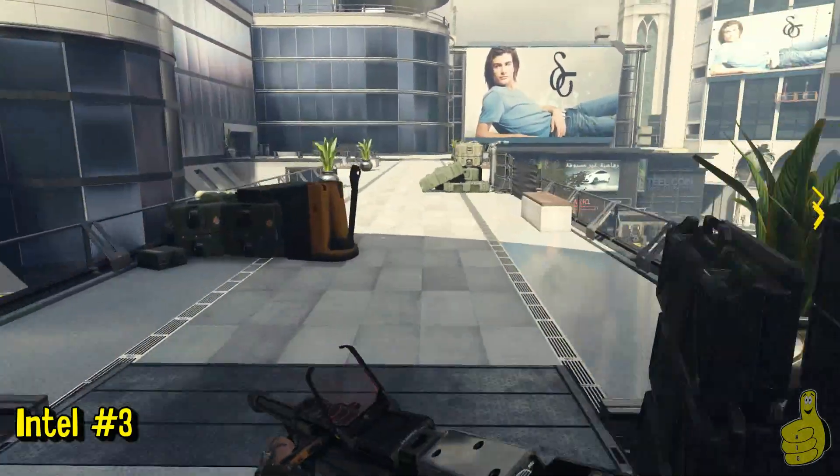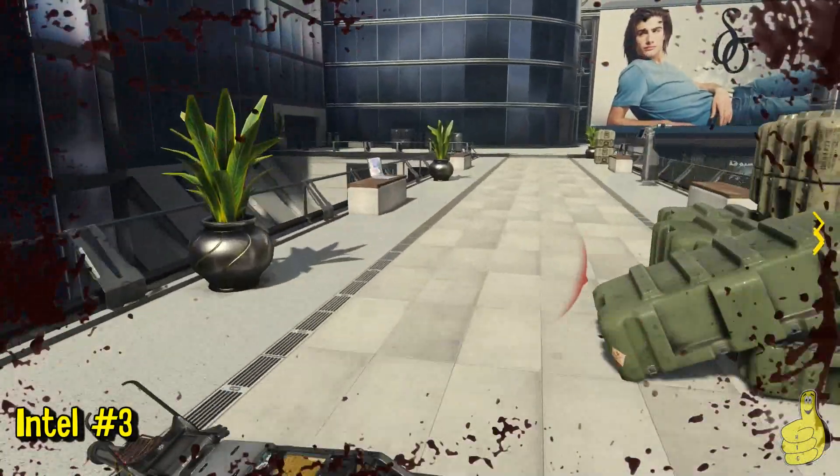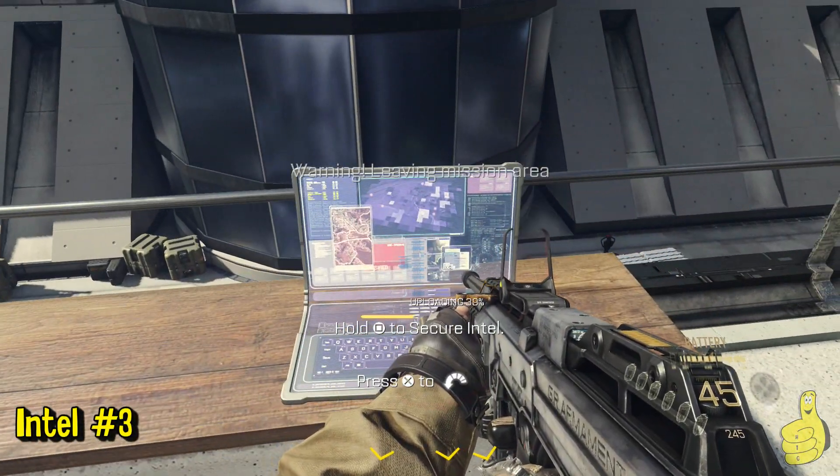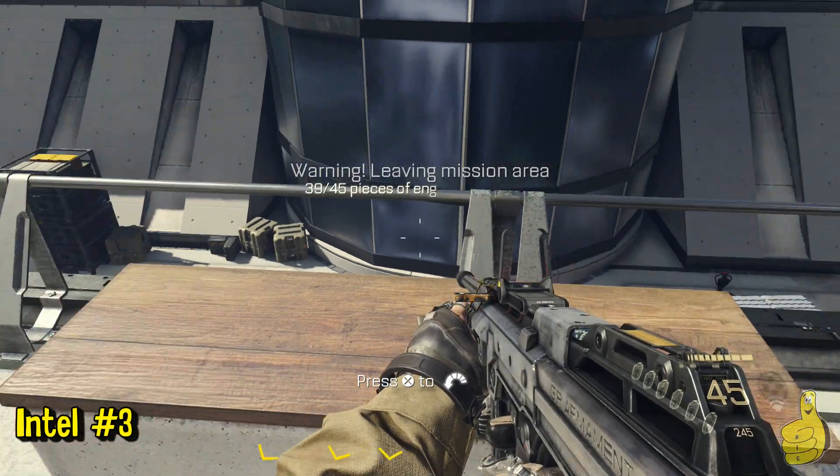Stay to the right and walk across the little bridge, and on the left you will see the last Intel piece over here. If you don't destroy the actual pieces you will leave the mission area if you go too far over, so just make sure you stop.